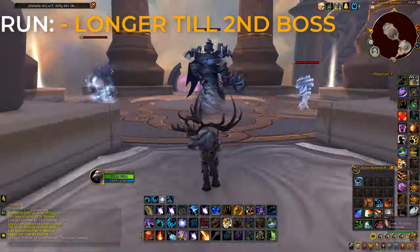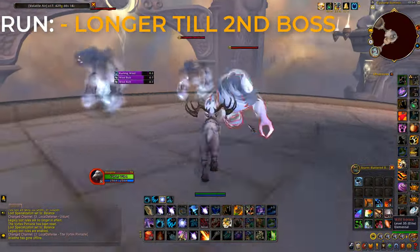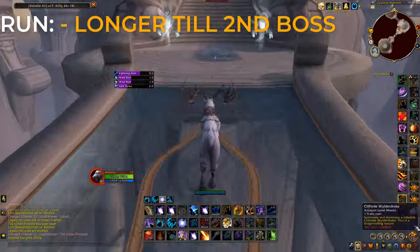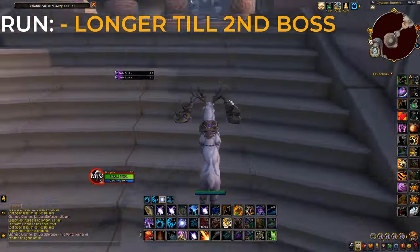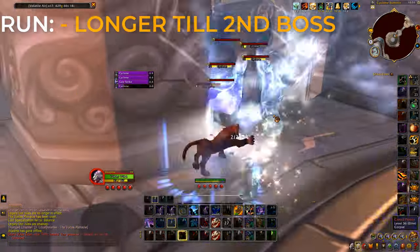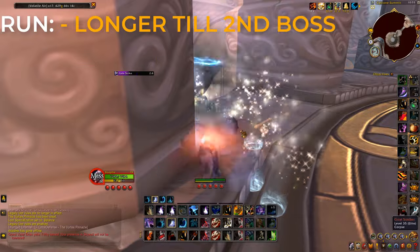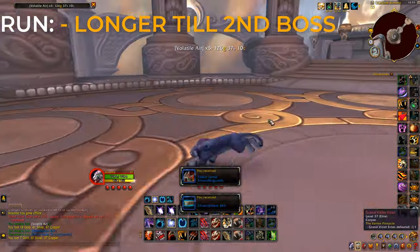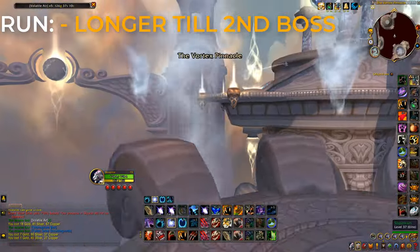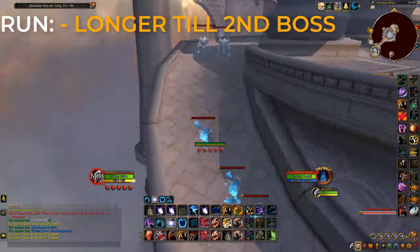The second method is for if you have a bit more time — say 30 minutes. You do the exact same pull to the first boss, go behind the pillar, but instead of jumping off the edge after killing everything, you continue the dungeon up to the next boss. Once you kill these guys, loot them up. Make sure you loot the boss too, because we're going to be disenchanting all the gear that isn't worth selling on the auction house.